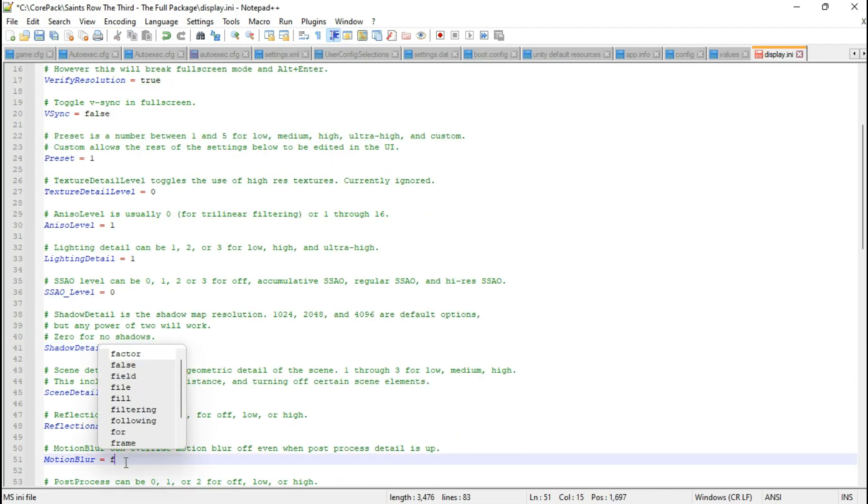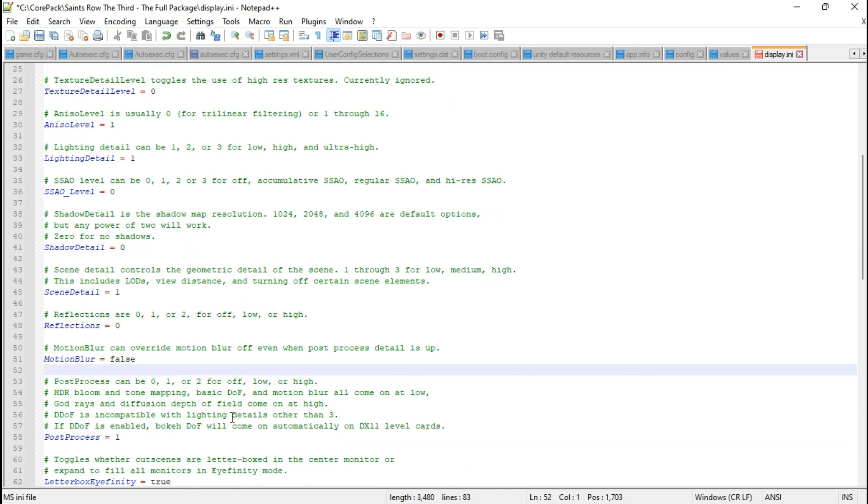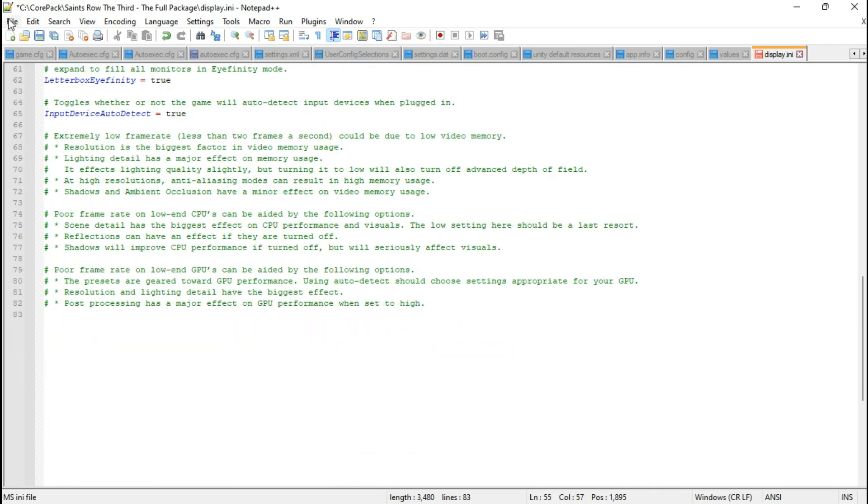Change the motion blur value to false. Put 0 under post process. Now save it and let's test the game.